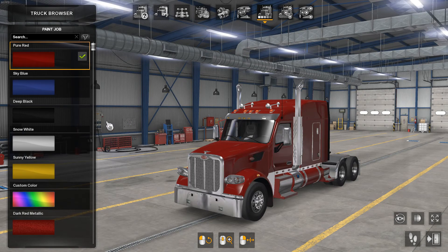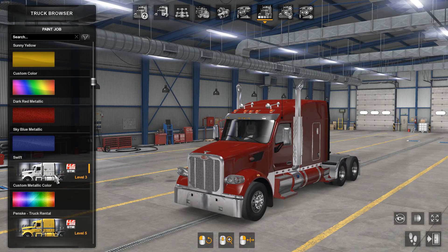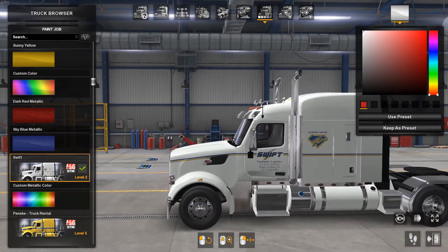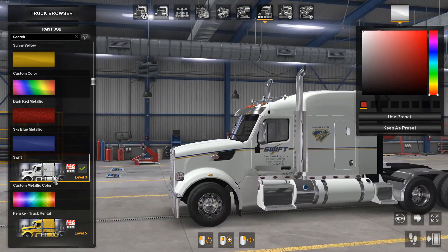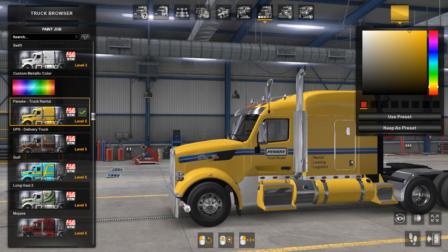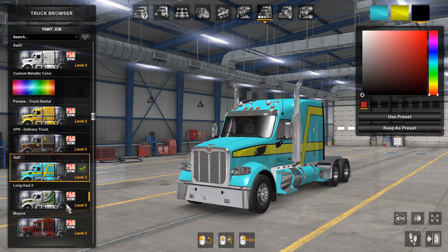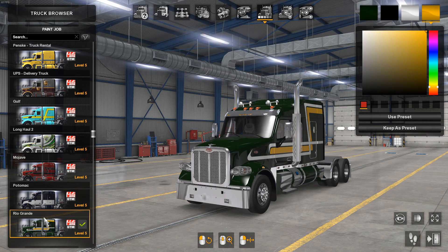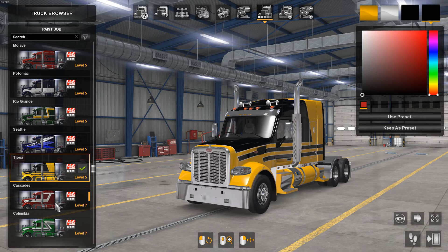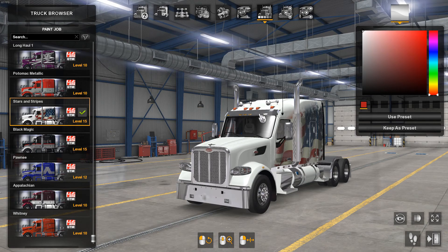Paint options: you can do normal colors with SCS and the custom color. But GTM also has a lot of cool skins that come with this mod — you've got the Swift, which looks like Fuzz Butts Logistics, a fake company. There's custom metallic, Penske Trucking in bright yellow, the UPS skin, Gulf Long Haul, Mojave, Potomac, Rio Grande, Seattle, Tego, Cascades, Columbia, and a stars and stripes patriotic option — a ton of different options.